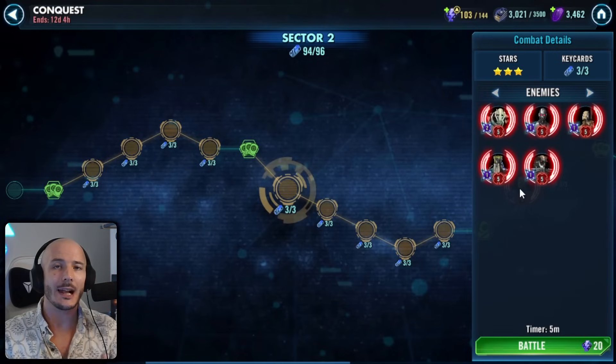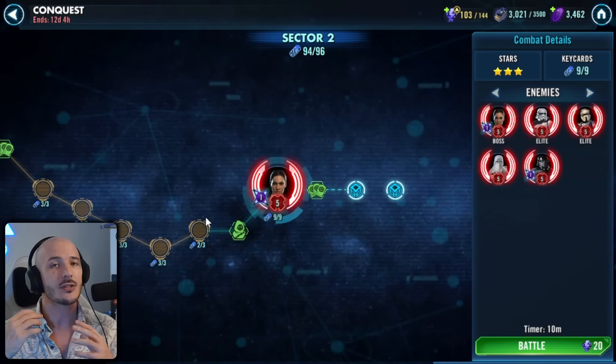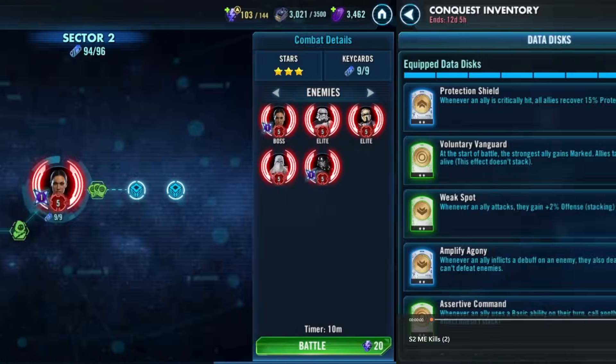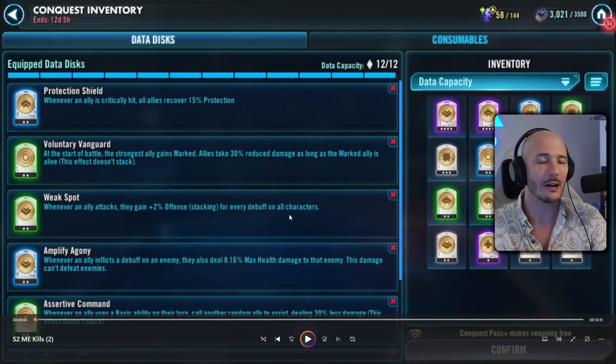I'm going to start off with the Morgan Elsbeth setup, trying to get 35 kills with her. It can be done right at the end on the enemy boss node. This does require particular data discs, so we're going to go over that first. I've got myself a Protection Shield — this is just to keep people nice and healthy. We've got Voluntary Vanguard. This is an absolute necessity — you need to have Malak taunting all the time.